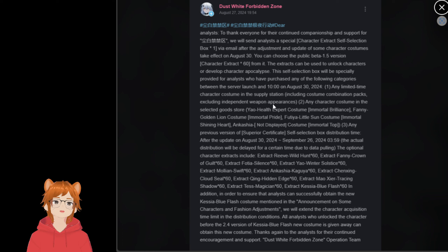This self-selection box will be specifically provided for analysts who purchased any of the following categories between server launch and August 30th: any character costume including combination packs, or character costume in the selected goods store.